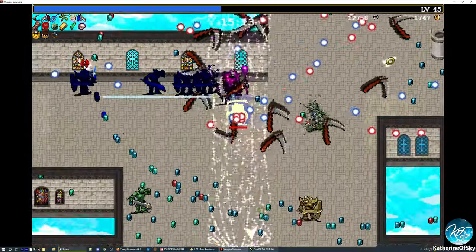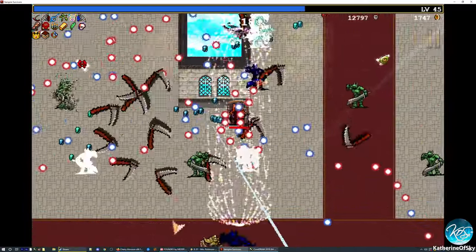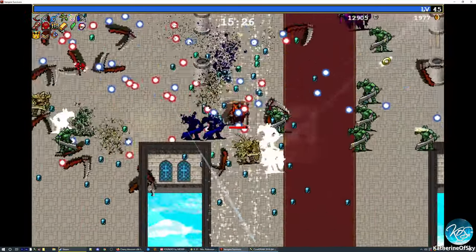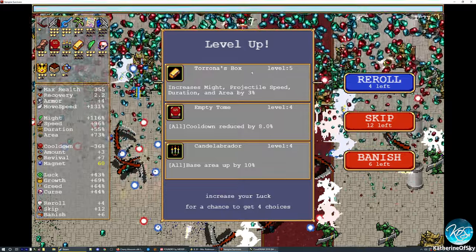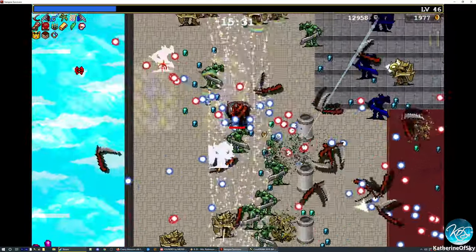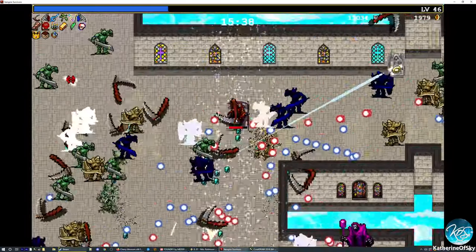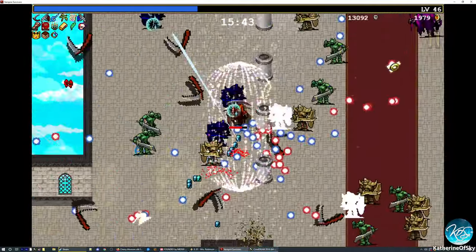Wow, what is this circle of stuff? That's so cool — what happened here? That's fantastic. They're naughty. Let's try to go for the other items that are out there. Let's try to take Torona's box later, just because it is adding to the curse part. Curse basically is adding enemy health and speed and HP, all that kind of stuff. So those are like little mimics — those bits of XP are actually mimics.